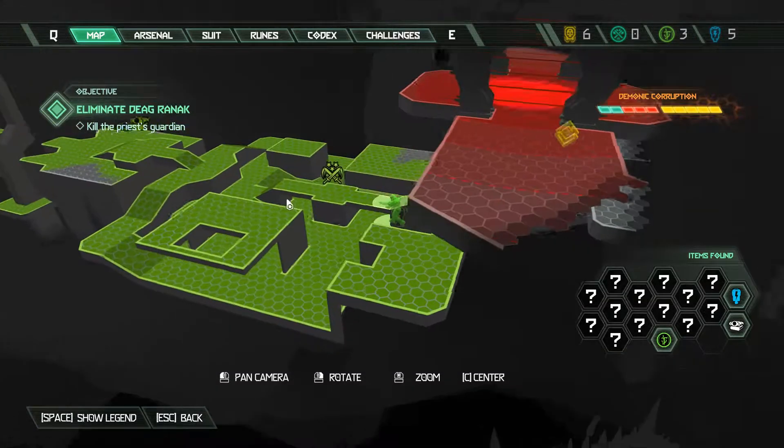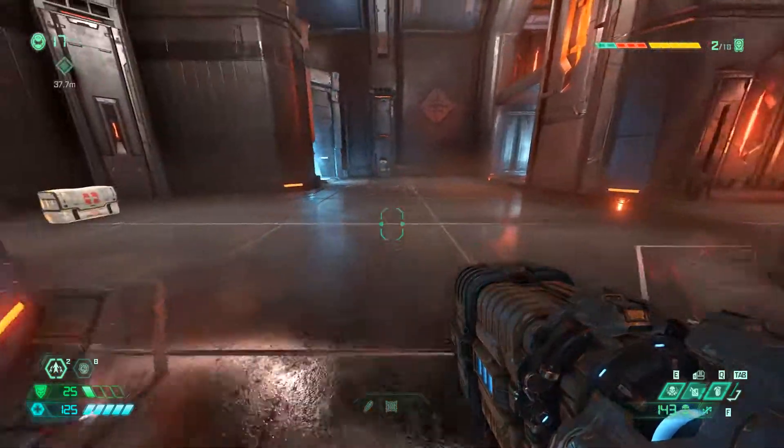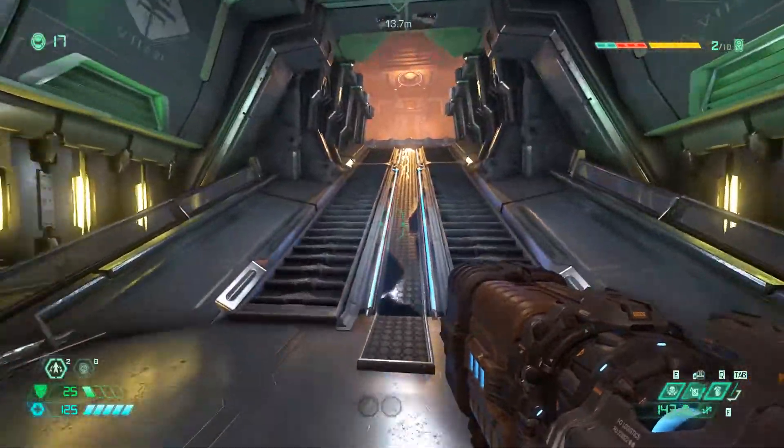This next item is a codex entry. This is actually going to be in the same area where that battery was. You just want to continue forward towards the mission objective. Once you go through this door and reach the top of the stairs you'll see it.